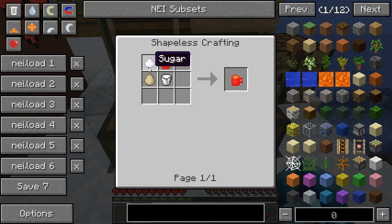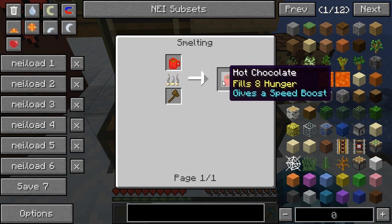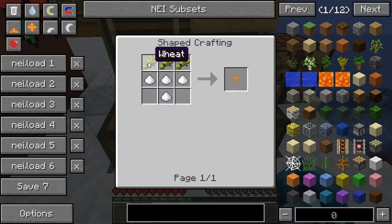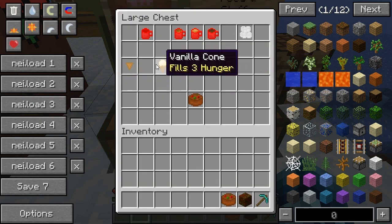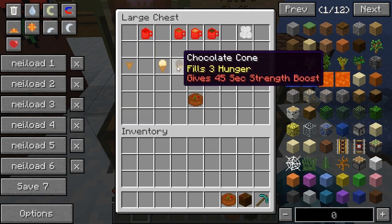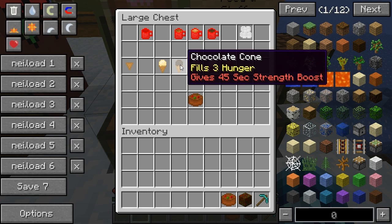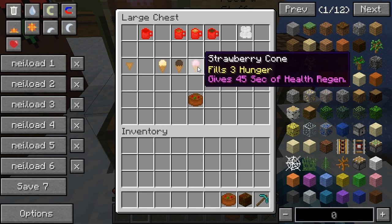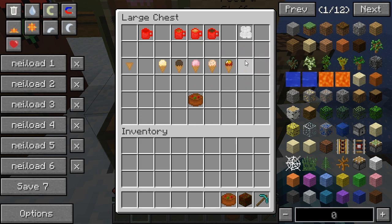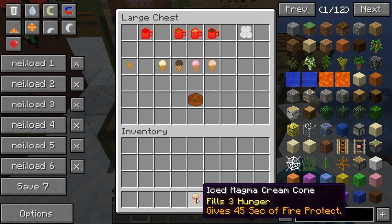Eggnog is just egg, sugar, and milk. Hot chocolate is chocolate milk heated in the furnace, giving you eight hunger and a speed boost. To craft a waffle cone, you need some wheat and sugar. Combine the ice cream from earlier with the cone in a shapeless crafting recipe: vanilla gives three hunger, chocolate gives three hunger plus a 45-second strength boost, strawberry gives three hunger plus 45-second health regen, and cookie dough gives three hunger plus 45 seconds of speed boost. The magma cream ice cream cone gives fire protection.